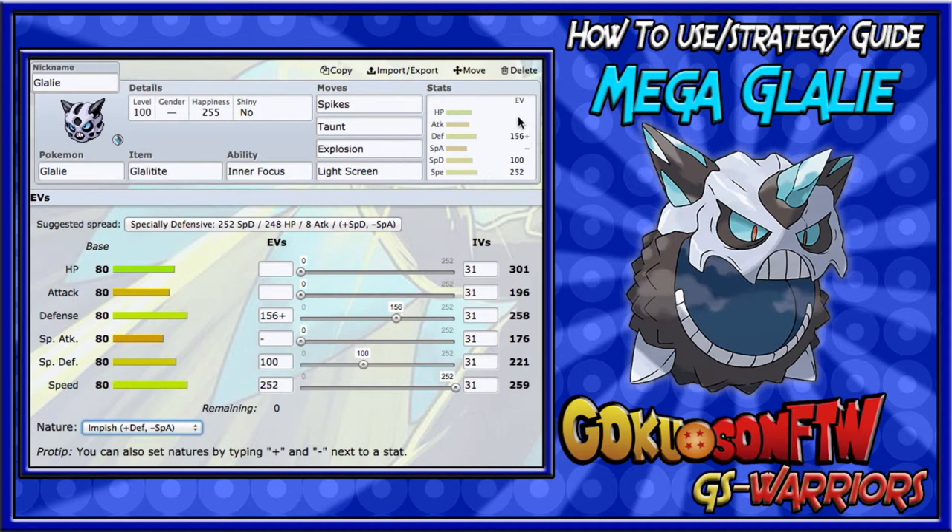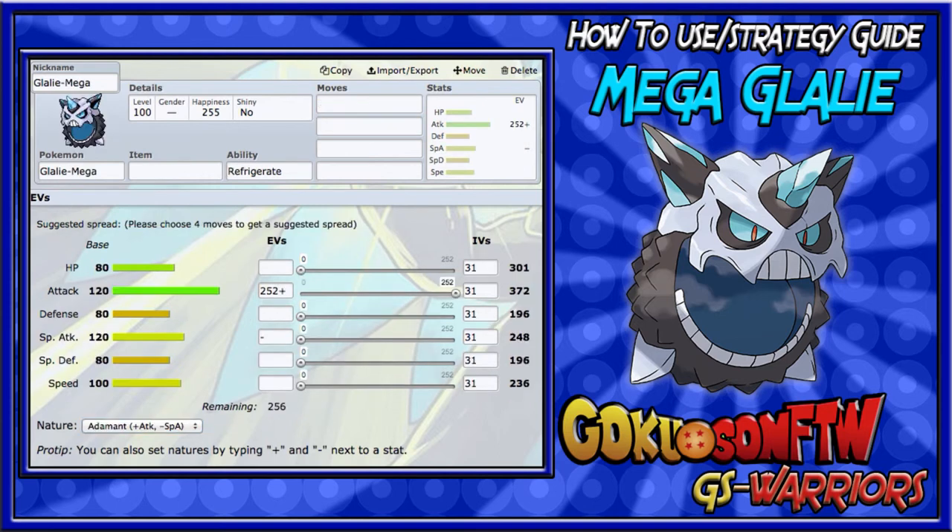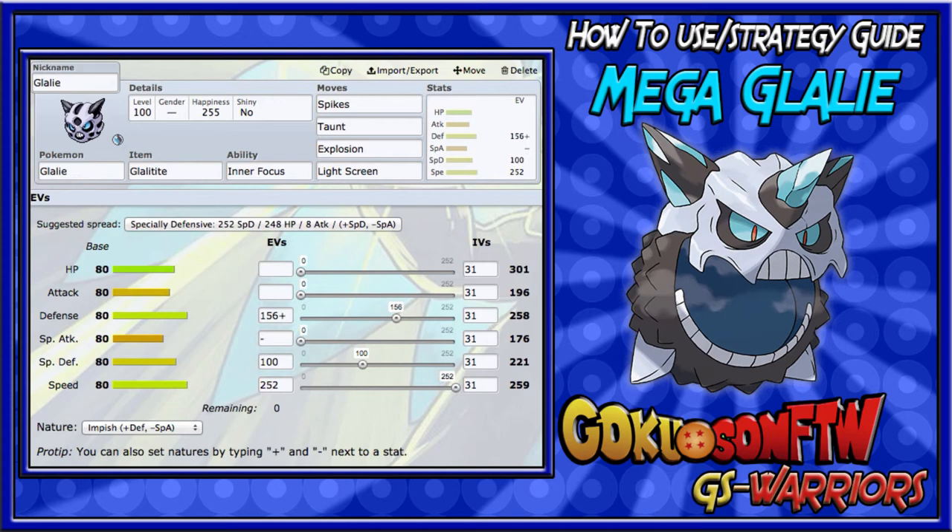Anyways, that's the setup Glalie, and this is pretty much the end of the video. I hope you guys enjoyed this how-to-use strategy guide. I'll be doing more in the future — leave a thumbs up if you liked it, and tell me what you'd like me to change, like talking more fluently during commentary.